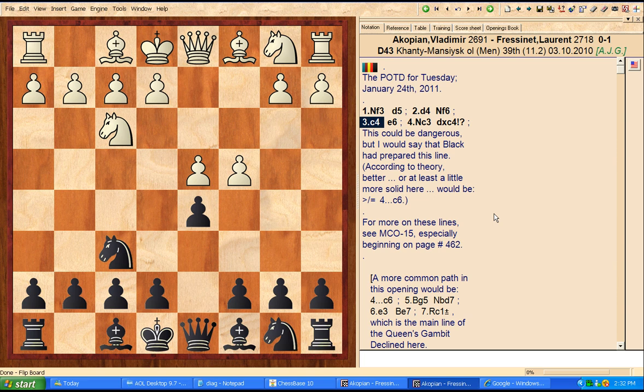White plays c4. Now if black takes on c4 it's a queen's gambit accepted, and if he plays c6 or e6 it's going to be a queen's gambit declined — either the regular queen's gambit or a Slav. Black plays e6, knight c3. Now black plays a rather interesting little move — d takes c4. I have a very old chess book printed in the 1960s in descriptive notation that gives that move a question mark, saying it's always wrong to give up the center. Today we know that's incorrect.